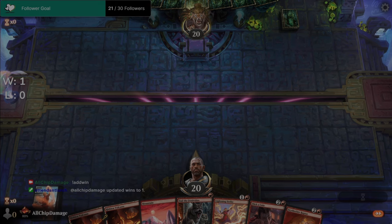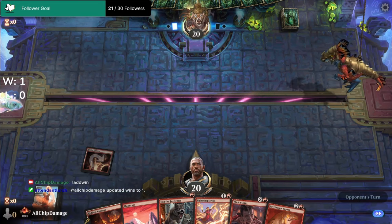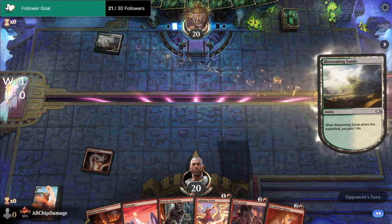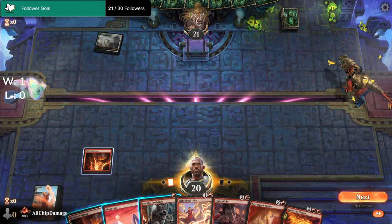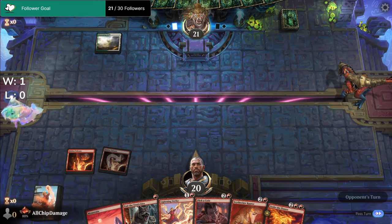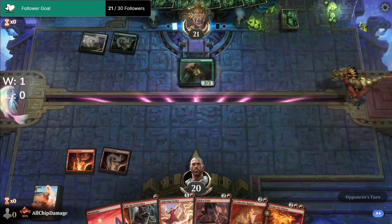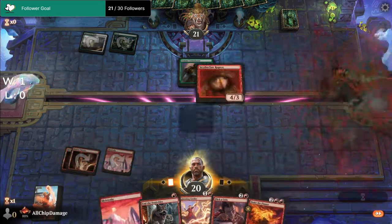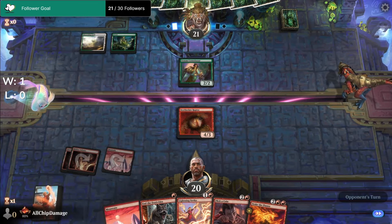Let's lead out with the volcano. They play a tap land as well. I think we go tapped too — that way next turn we can cast the Raptor. This enchantment — no. Yep, Raptor. And then we need to get them into a trap.